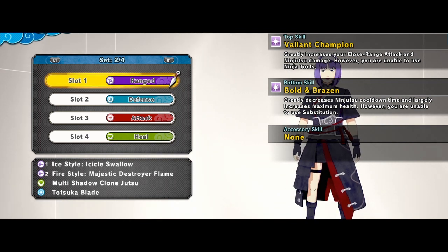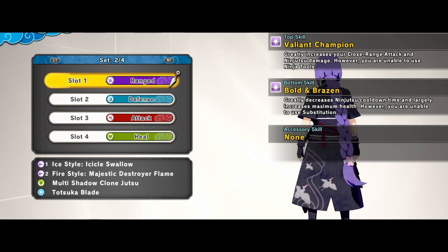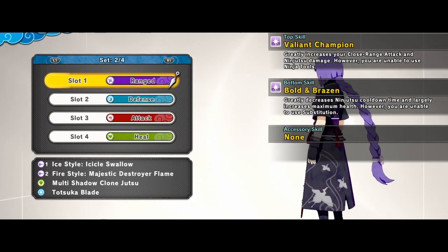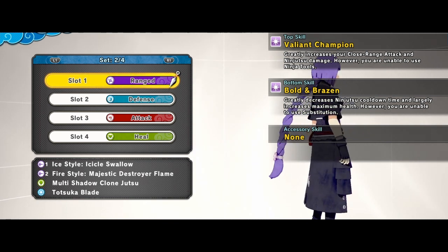You do lose the ability to sub and use ninja tools, which is a game changer if you're a new player — you probably don't want to use this outfit. But if you're an experienced player, you know how to work around that. Survivability is good; you can make this outfit work because the damage output is pretty insane. On top of that, you do even more damage with your secret technique ultimates, since ninjutsu damage feeds into secret technique — so this could be very deadly.